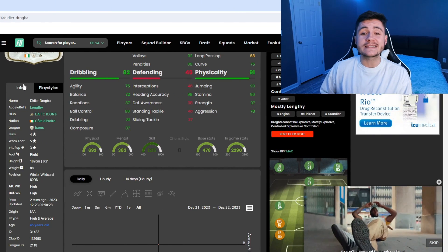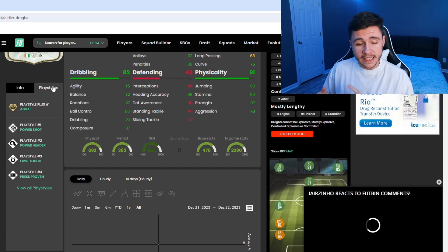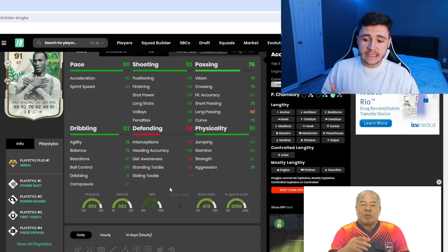If we jump over to Footbend, we can see that Didier Drogba does have the high and average body type and that he does have five different play styles. He has the Aerial play style plus, Power Shot, Power Header, First Touch, and Press Proven. He can have the mostly lengthy, controlled, and lengthy acceleration types.